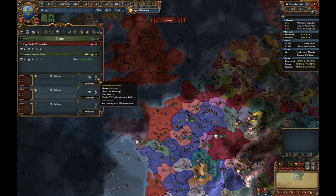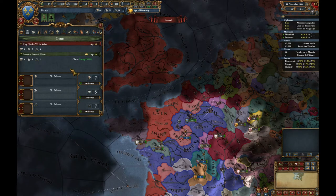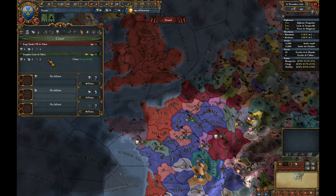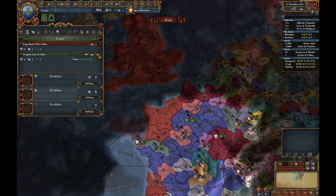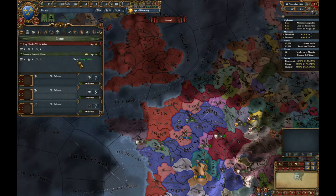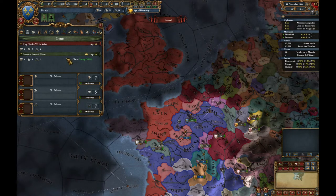Administrative is probably the most important, military is second, diplomatic is the least — though some might disagree. We can also see the attributes of our heir, the dauphin, and the ages of our rulers, which gives some idea of when they might die. Coming up to the Renaissance, people can die anytime, which can be a serious problem in a Christian country because you can get personal unions.